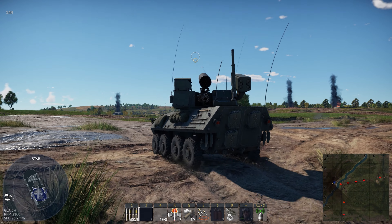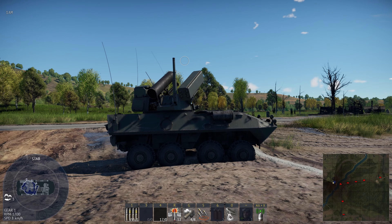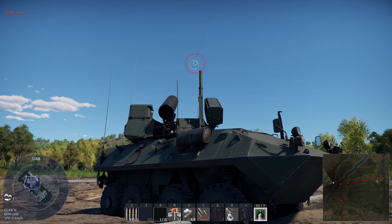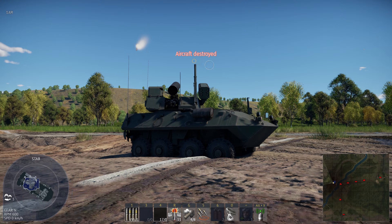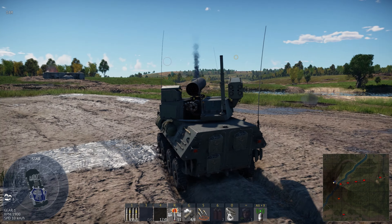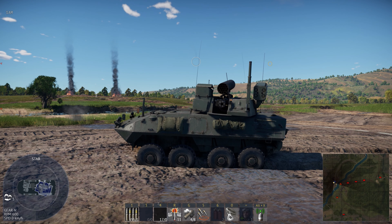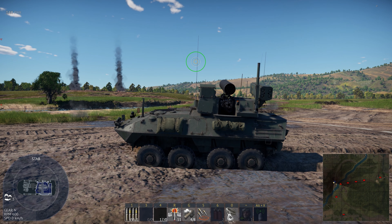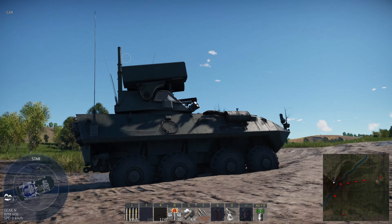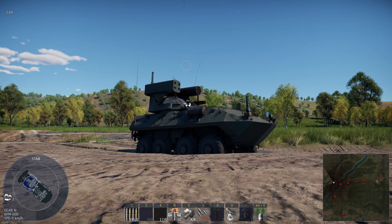Moving on to the LAV AD. I like this so far — I think this thing is going to be pretty nice. It's got the 25mm gun, Stingers, and also rockets. I'm still figuring out my controls on the dev server, so I didn't have everything matched up correctly. I couldn't really get the rockets to do anything other than fire along with the gun, but that could be on my end. The Stingers work really well — you can see me get this kill which was a couple of kilometers away. I'm pretty pleased with the LAV AD.